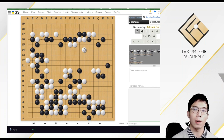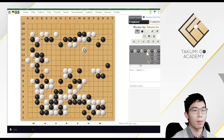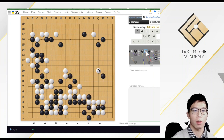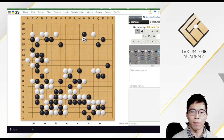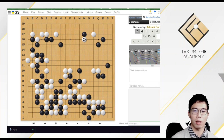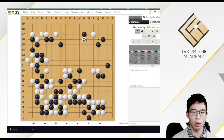No matter whether you like territories more or influence more, it is important to play intensely and not let your opponents feel comfortable. That's all for this game. Remember the three tesuji: the Attach, the Shoulder Hit, and the Attach again — these are quite common moves but still very useful. Please like this video and subscribe to the channel if you enjoy it. We need your help to grow our community. Thank you.